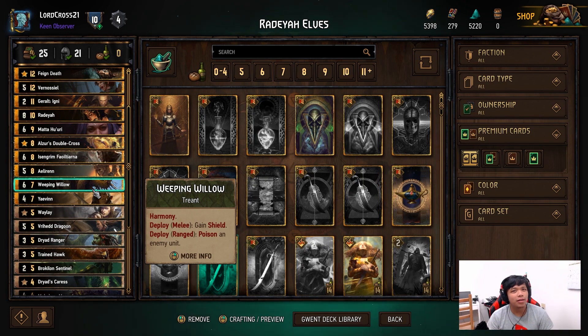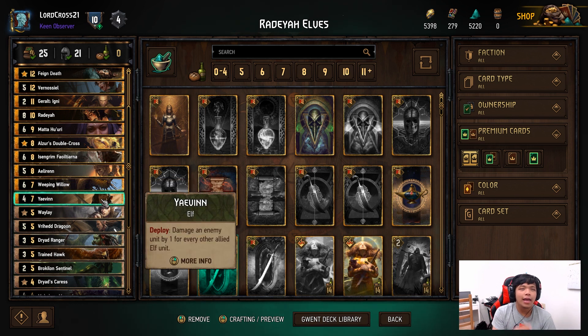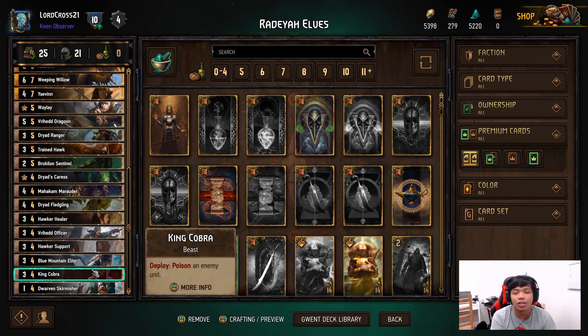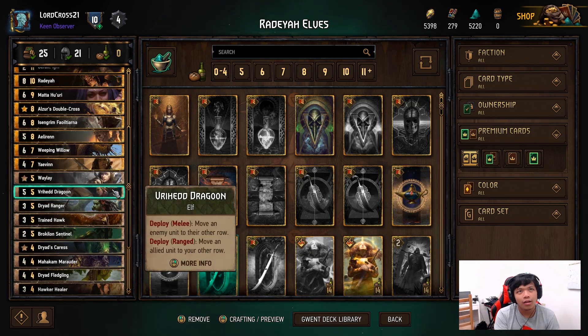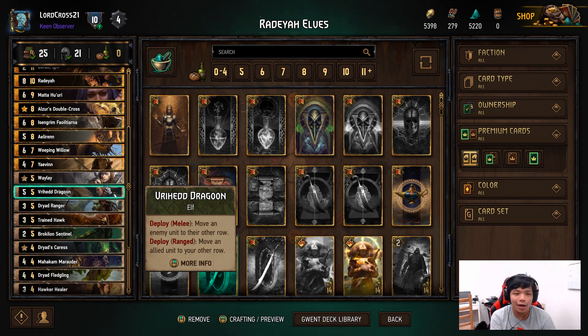Shield is okay but you don't want it to become a target for Vincent from Nilfgaard, because Nilfgaard is still a very powerful faction, so be careful of that. Yeaven is again good for that damage, simply because you're able to create a lot of elves. Most of these you'll see actually aren't elves — you're now mixing in a little bit of harmony — but it's still pretty powerful.